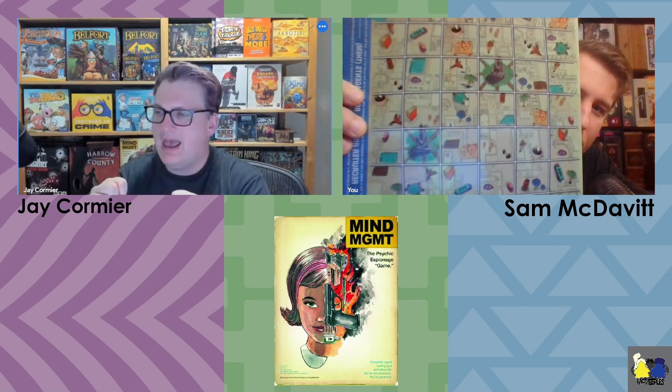A fun side story: when getting artist Matt Kent to do the board art, Jay told him it had to be functional — those two features on every space have to pop. Matt's first pass was, frankly, terrible. Jay was dreading having to tell him, since he was already a fan of Matt's work and had two pieces hanging in his room. He started beating around the bush comparing it to Matt's other work he'd want to frame, but Matt interrupted and said 'Jay, I don't like it either' — Jay's response was 'oh, thank God.'